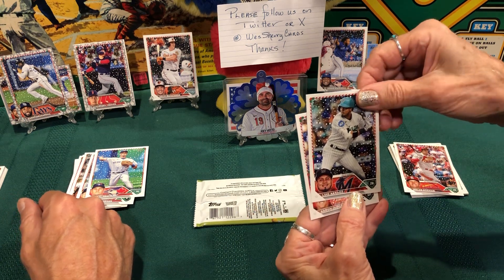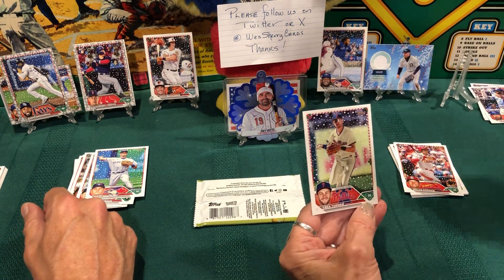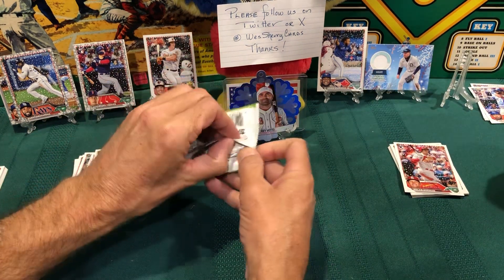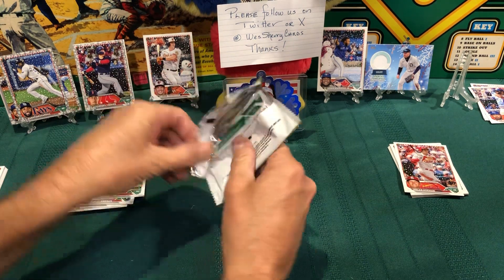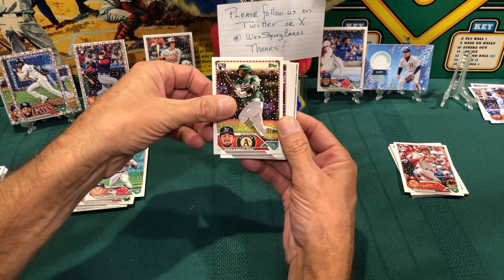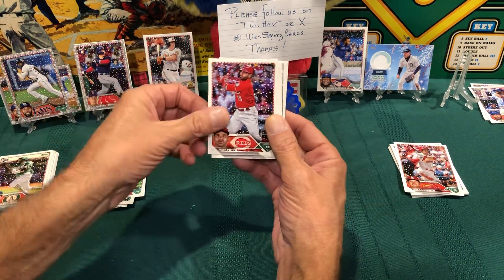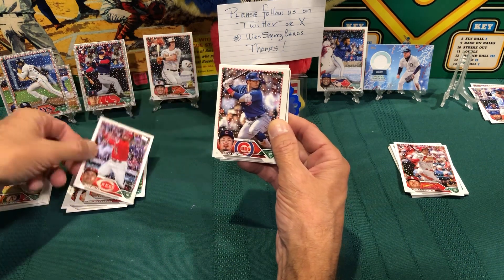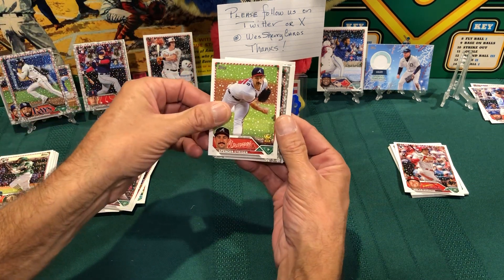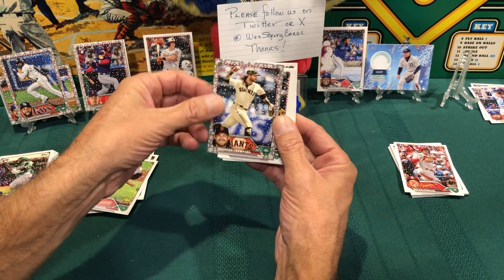Luis Arraez, and Aaron Judge — that's a nice card. And Trea Turner with Philly. Last pack! Let's see — I know we got a Kansas City Royals on the back. Starting off with Shane Logue rookie card for the A's. Joey Votto for the Reds. Seiya Suzuki for the Cubs. Spencer Strider rookie cup, and another gray — Brandon Crawford for the Giants. Wow, can't believe you pulled all of those.